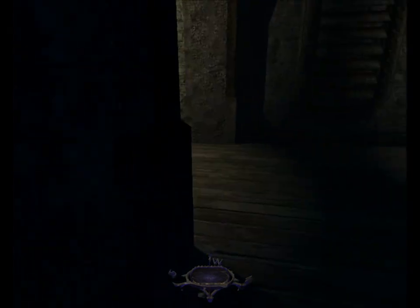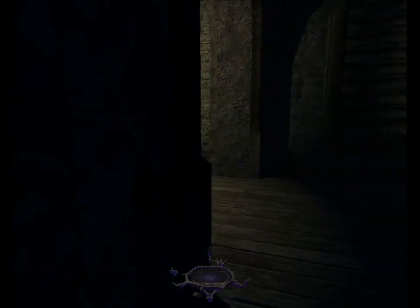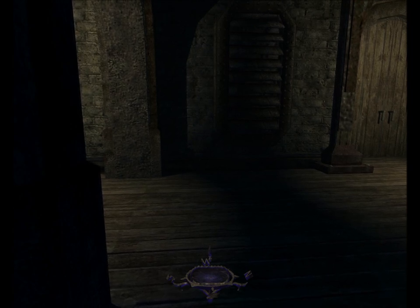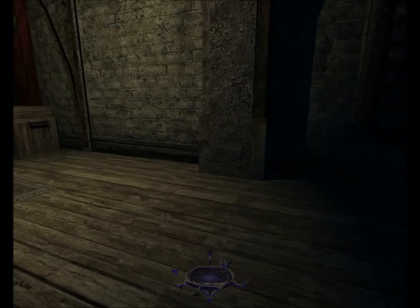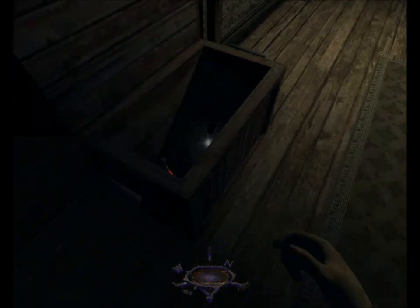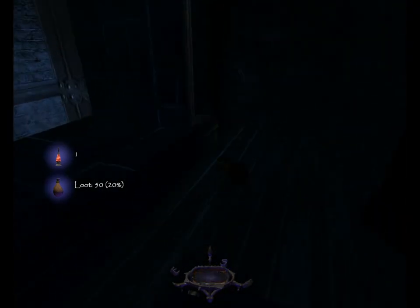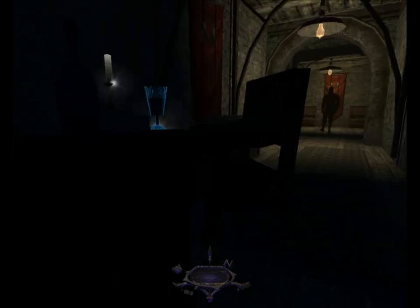When you get to this little office, I find it easier not to take the doors — just wait right here and then creep in behind the guy. When he gets to the end, open the chest, get the purse and the healing potion. The purse is worth 50, brings us up to 20%.